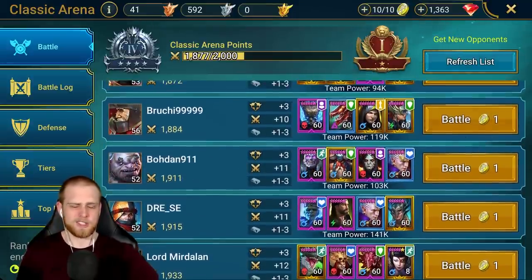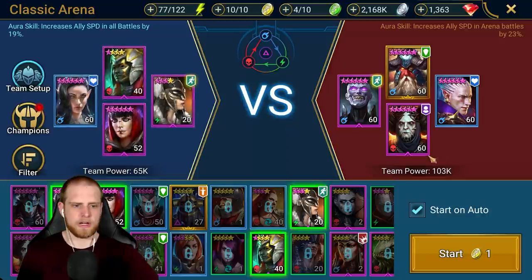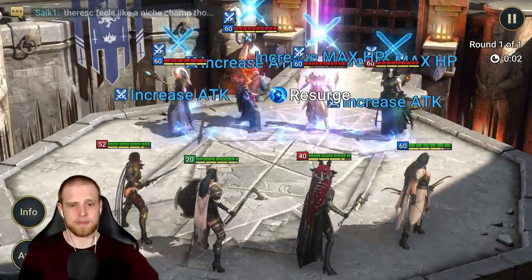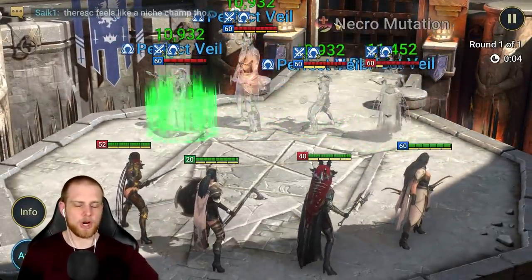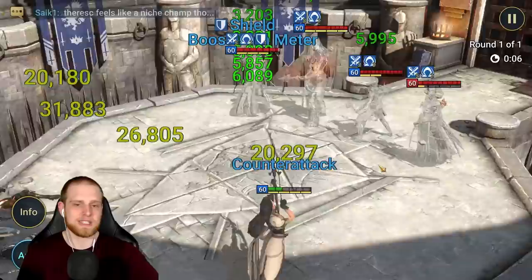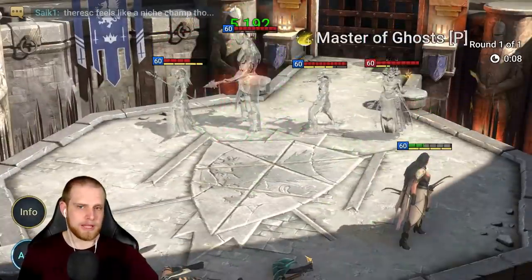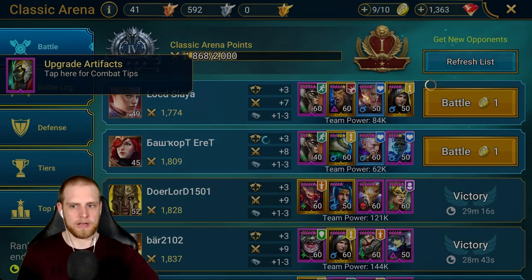So let's see the teams I'm going against. This team right here — 100,000 player power — that's pretty high. It's got a speed booster. If we can kill them we win, right? Pretty simple. But the turn meter booster grabbing higher speed — that's just not a great setup. That was a bad pick for me. Can't blame that on matchmaking when I basically picked that brain dead.